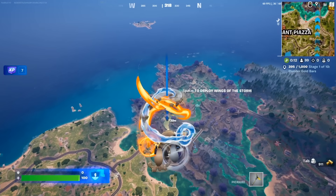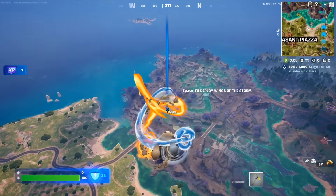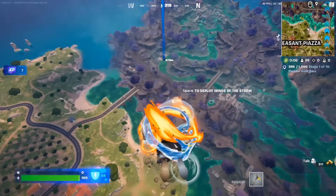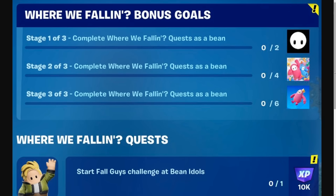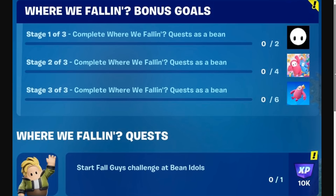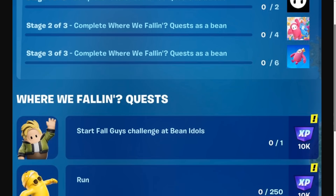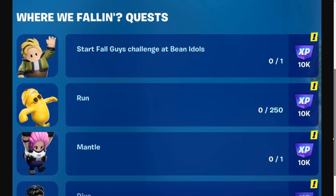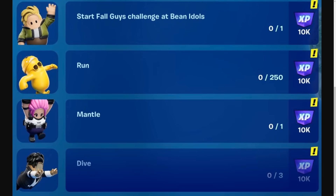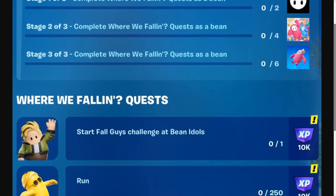Welcome back to another video. We have the Fall Guys in Fortnite update in Battle Royale right here. We have brand new quests with free rewards, and I'm going to show you how to start the Fall Guys challenge at Bean Idols in a second. There are free rewards you can see on the top right, and there are a bunch of quests including run, mantle, dive, emote while being a Fall Guy, bounce, and finish. I'm going to show you how to do all these quests right now.